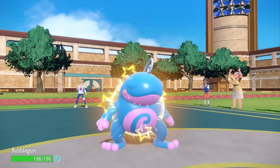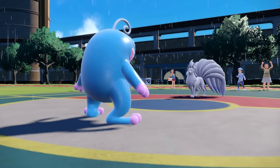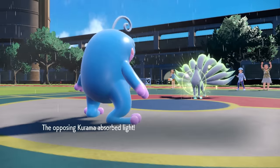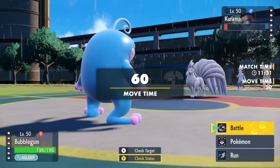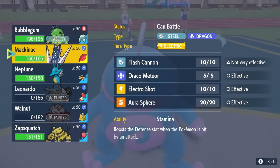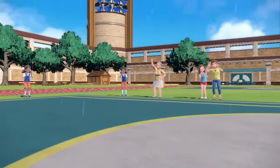I switch back into Politoed. I figure they'll go for Solar Beam — I can make it rain, forcing a two-turn Solar Beam rather than an instant one. That works out perfectly, because they do commit the Solar Beam. This gives me a nice window of opportunity to bring in Arceladon.